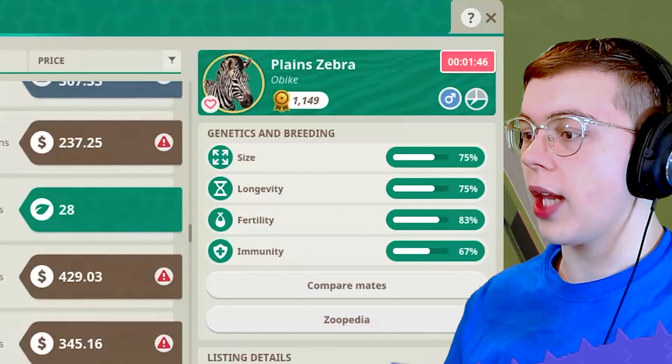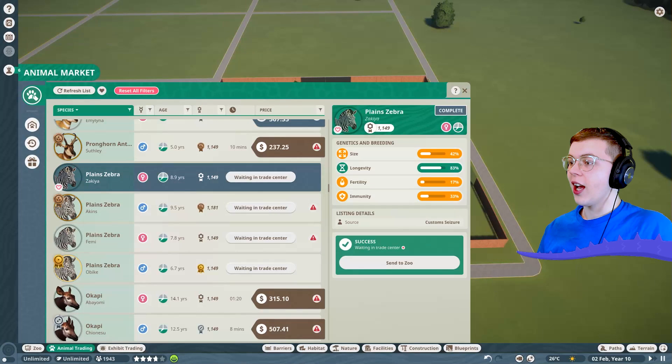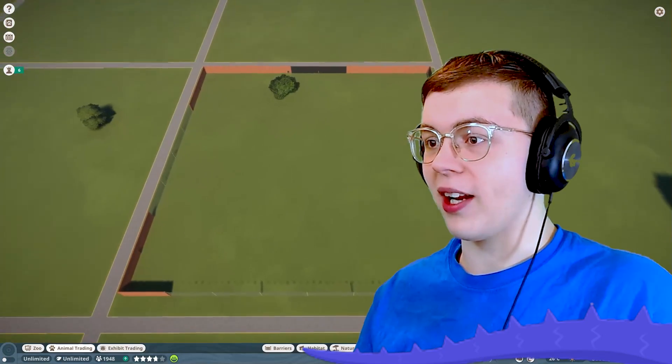This is a plain zebra and they have green across the board — sign me up. I'll take a zebra. I'm going to adopt all of these zebras. I just ordered four zebras. I just realized I got four zebras and I don't even have a habitat ready for them.